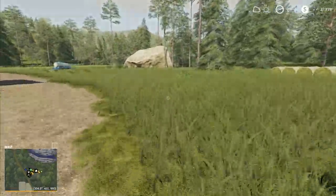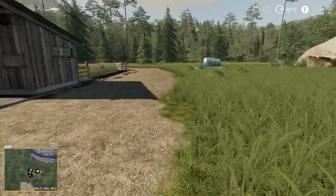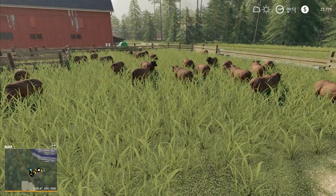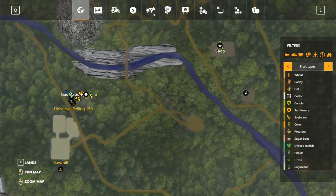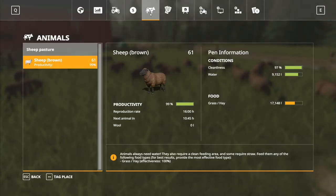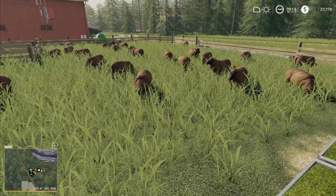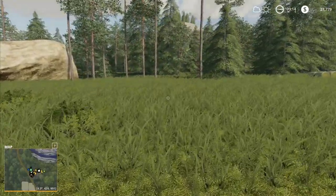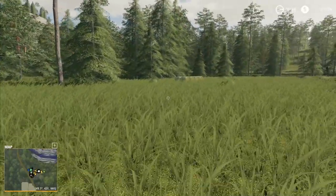Hey folks, it's Rithgar here. Welcome back to Boulder Canyon in Farming Simulator 19. Just checking up on our sheep over here. We have got 61 sheep now and they're doing all right with food and everything. We don't really need to worry about them — cleanliness is 97%. We got a little bit down but it's not really something we need to worry about.